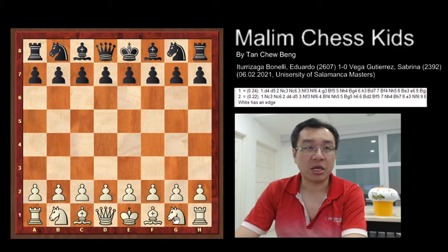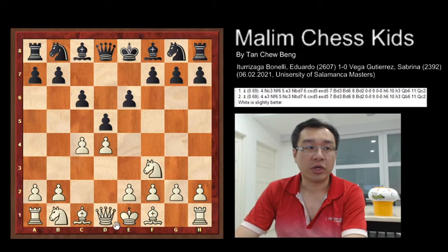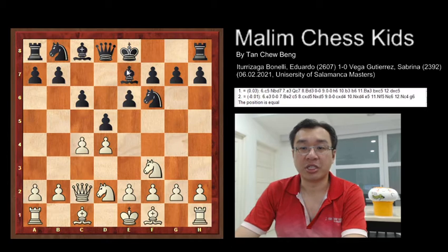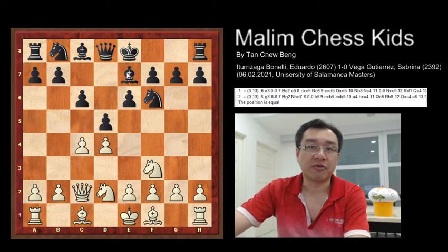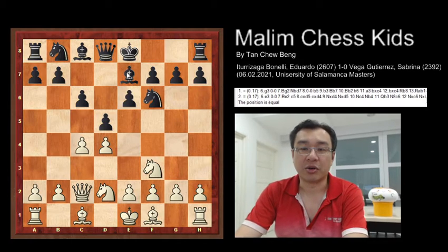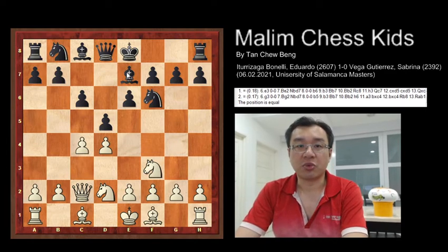The gameplay starts with the knight to f3, d5, d4, e6, c4, c6, queen to c2, then the knight to f6, and now the white plays knight b, developing the bishop to e7. This is the first five moves with the Queen's Gambit Declined system without the knight c3, and you can see that the position is equal for both sides.